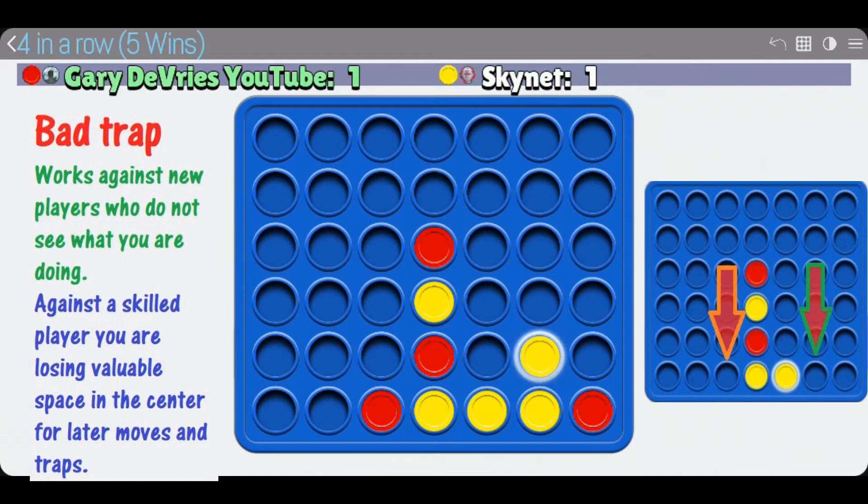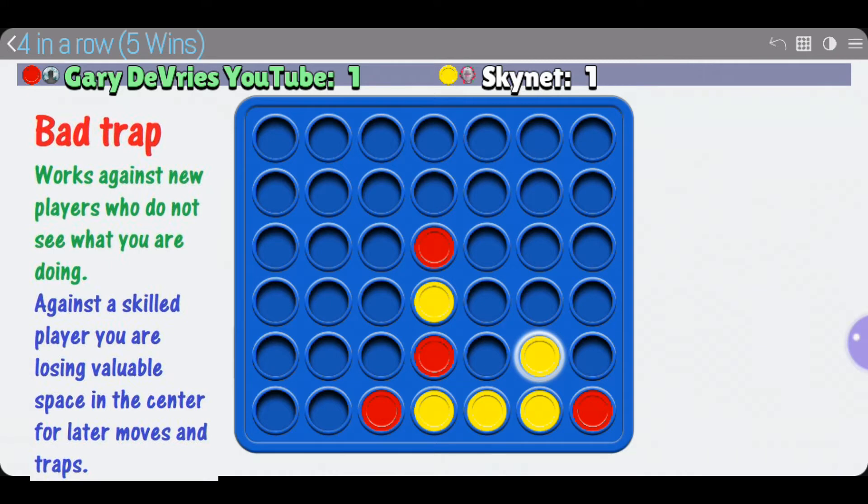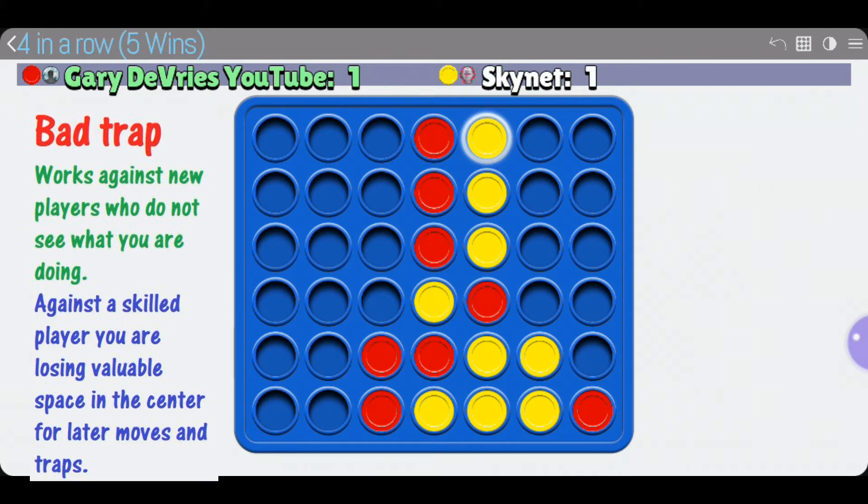It works really well if you're playing against somebody early on, but the problem is you're putting a bunch of pieces and only making one move instead of multiple. We can make four in a row on the sixth slot — the second from the left. What we're going to try to do is control the center, because if you control the center you can make a bunch of moves to the left side, even if the right side is blocked.